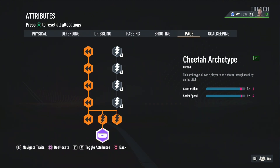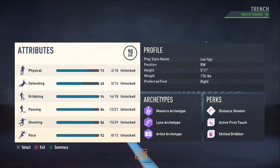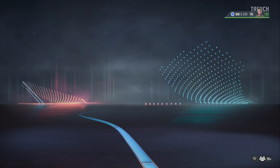At pace, he has a 93 acceleration and we have a 92, but he has a 91 sprint speed and we have a 92, which is dope. Alright, let's get on to the perks.